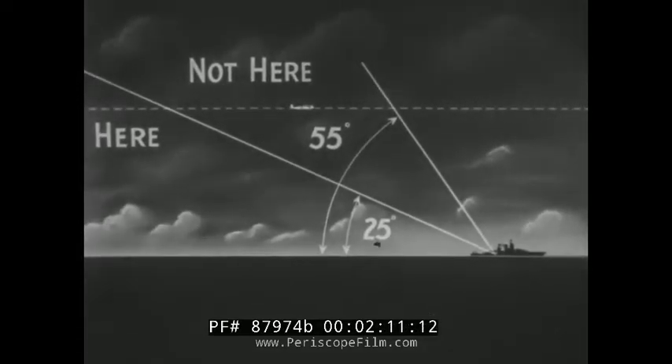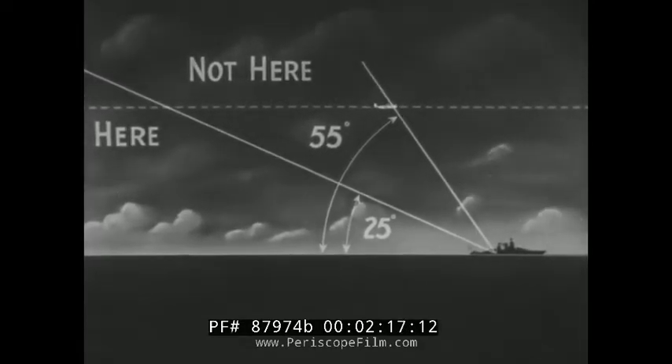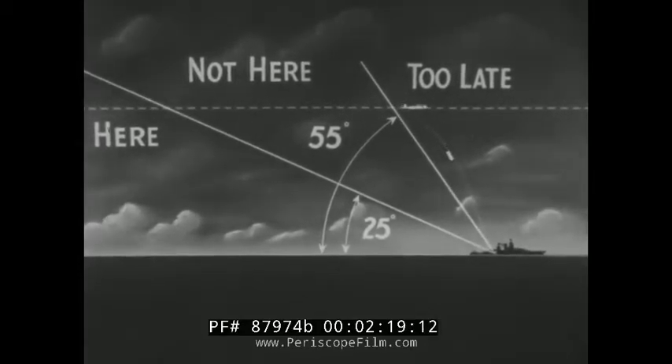If a plane can manage to sneak in undiscovered until it reaches its bomb release point at position angle 55, it will be too late for any defensive action. The plane will have dropped its bombs.